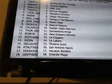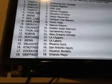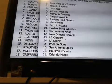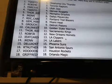Thor — Grizzlies, Jakin — Mavericks, RDC Cards — Blazers, Gemmen — Heat, Grouch — Pistons, Cali West — Warriors, Thor — Kings, RobFJR — Hornets, IE Cardboard Paw — Clippers, Jakin — Lakers, Deluxe 247 — Suns, KT Authentic — Spurs.